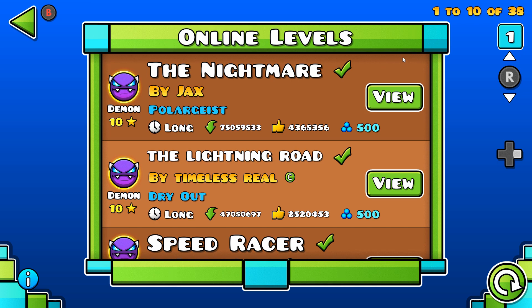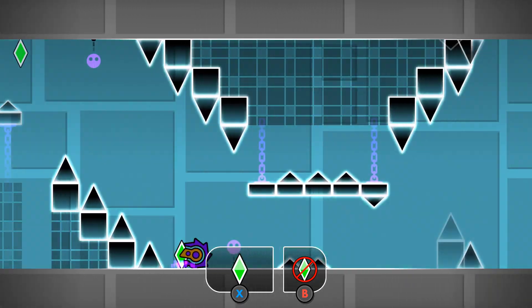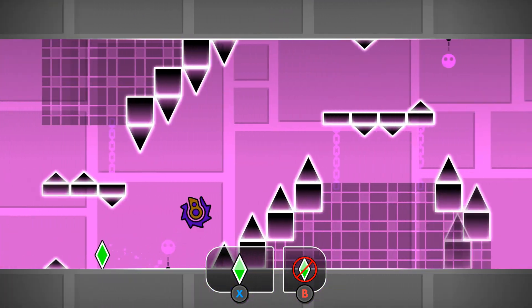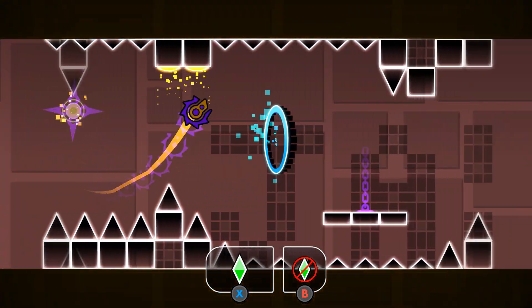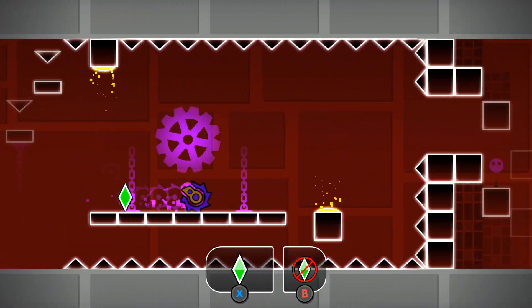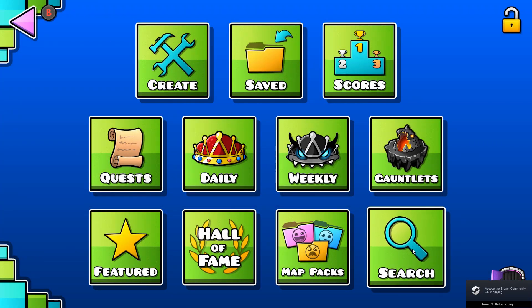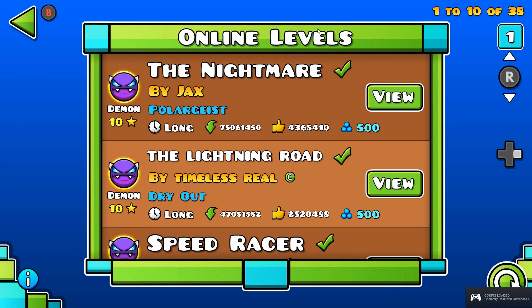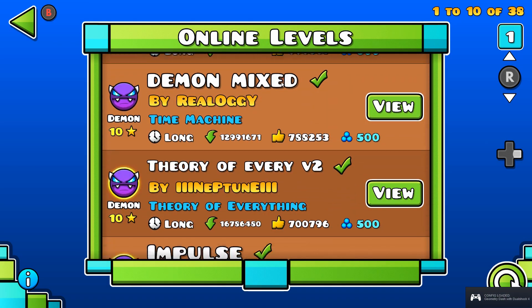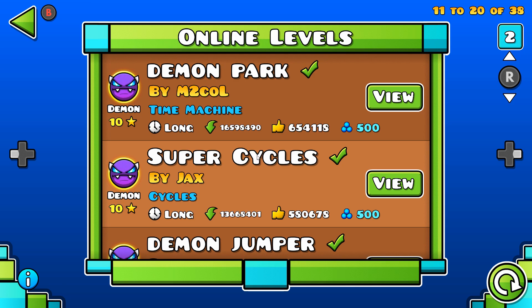Hello everybody, I'm Burnage, and today I'm bringing you the 11 easiest demons I could find. I'm not including the Lightning Road, the Nightmare, or Demon Mix, because everyone knows and talks about those already. I'm also not doing any secret path demon shortcuts. In this video, I'm going to show you some tips in specific parts of the levels. I just hopped into practice mode for the footage, so it's probably not going to be optimal. So if you want a full walkthrough of each level, it would be better to find a dedicated video for each one. These aren't really in any particular order — I tried to sort them from easiest to hardest, but that's probably going to be different for everyone based on which vehicles you're good at. So let's get into it.